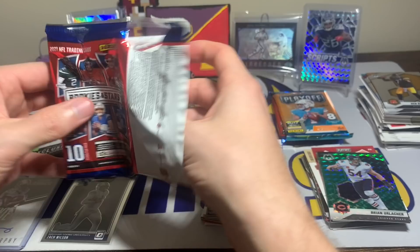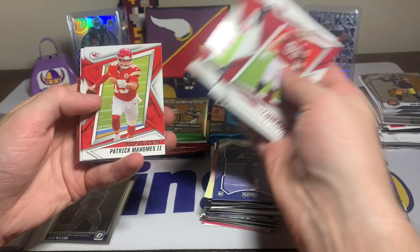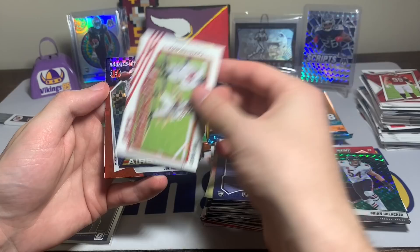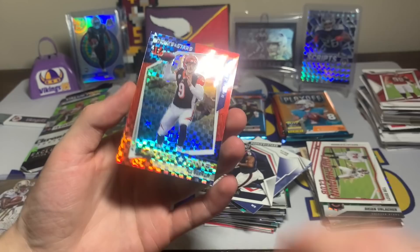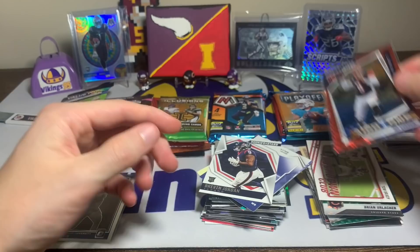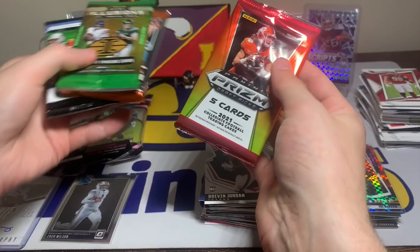Rookies and Stars: JJ Watt, Miles Sanders, Jonathan Taylor, Calvin Ridley, Chris Godwin, Patrick Mahomes, D-Hop touchdown club, Tom Brady — cool insert — followed by a Bengal: could it be Jamar Chase? It is a Joe Burrow with the red plaid Airborne! And then a Brevin Jordan rookie to finish it. That Joe Burrow is sweet — I'm going to sleeve that one up. If only it was Jamar Chase though, he follows me around.